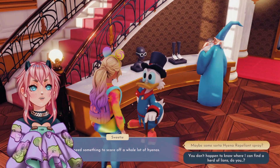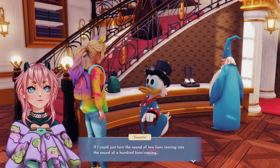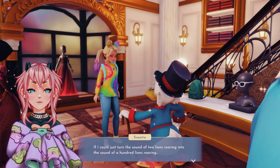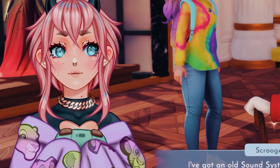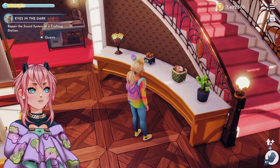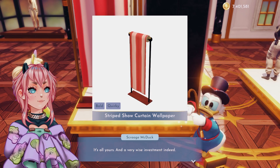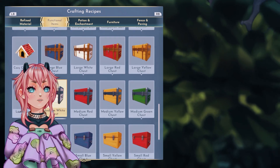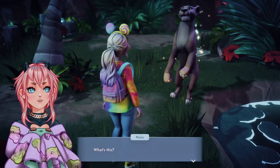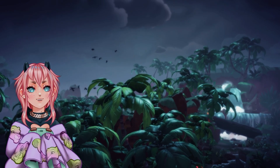I need something to scare off the whole lot of hyenas. But what about something to make a lot of noise to scare them off? These fools have no idea what magic could be controlled here. I've got an old sound system in the basement. Prepare the sound system at the crafting station. I'm gonna check first what we have for sale today — I'm gonna just buy this. Orange potato! Oh yeah, I can make an orange potato now. Let me hear your roar. Yes, let's do this.